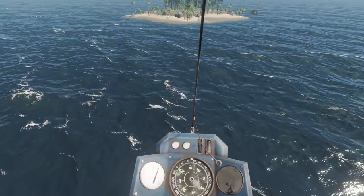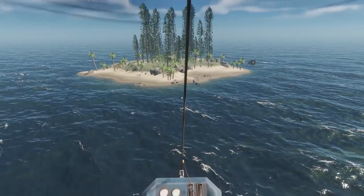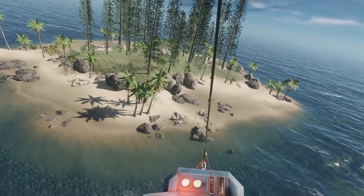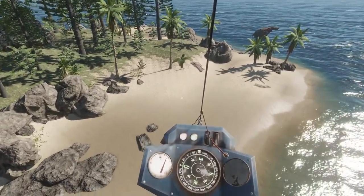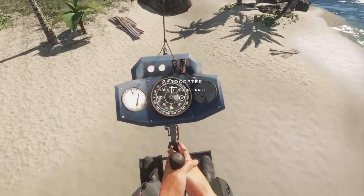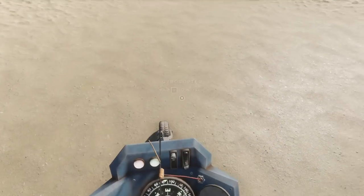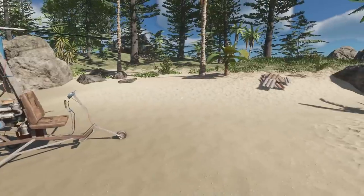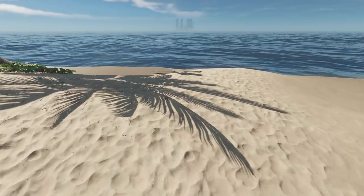Maybe we'll get some kind of indication for end game as to where we need to head. This thing's not very fast but it looks cool — the propellers at the top, that rotation looks great. I need a flat spot, I don't trust my piloting skills not to hit a tree. I need to work out what that red light means. Oh, we got some more supplies here too — some scrap and some wood. This is going to make everything so much easier. The one thing I'm a little bit annoyed about is the helipad that we made — it would look so good with this thing on it.